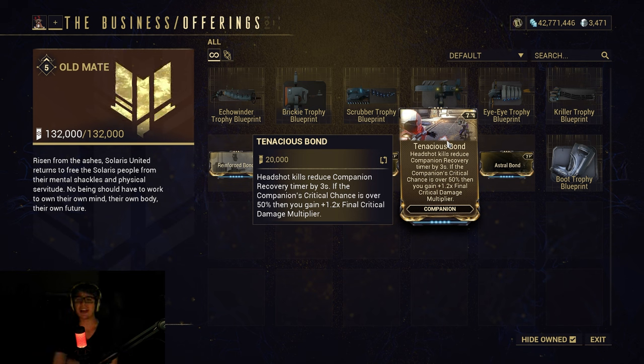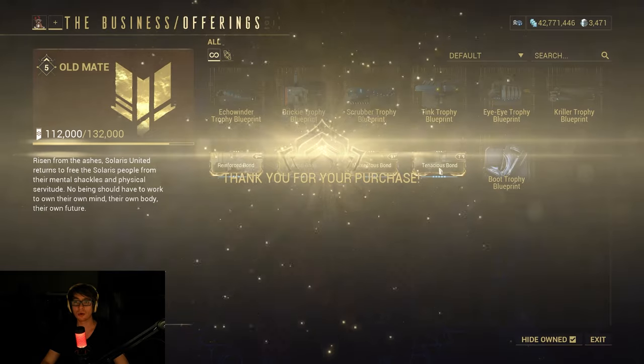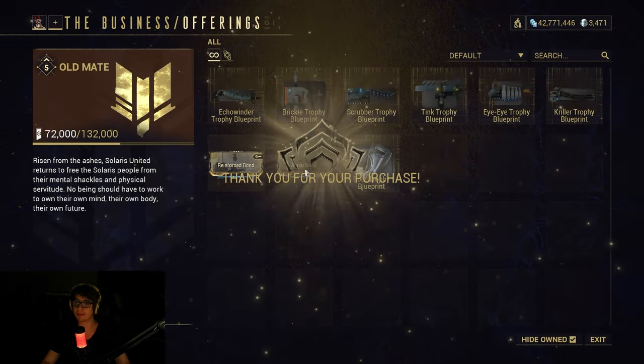Tenacious Bond: headshot kills reduce companion recovery timer by three seconds. If the companion's critical chance is over 50%, you gain a 1.2x final critical damage multiplier. Not bad — if you like it, go for it. Astral Bond: damage dealt by Operator or Drifter grants 120% void damage to your companion's attacks for 10 seconds. Companion void damage adds 30% amp and energy efficiency to Operator or Drifter for five seconds. Cool, useful nonetheless if you want to build around it.